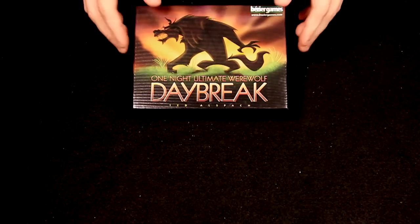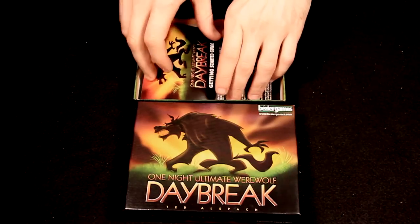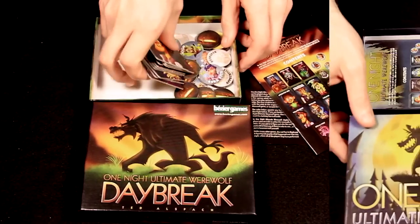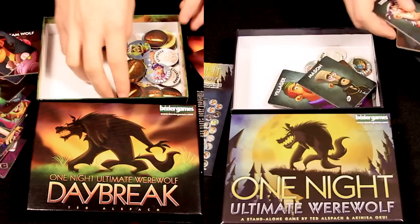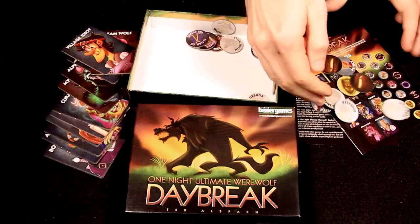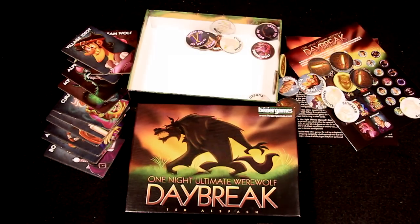One Night Ultimate Werewolf Daybreak is a social deduction game for 3 to 7 players. It can be played both on its own or in conjunction with components found in the original One Night Ultimate Werewolf. This video will explain each of the game's 11 roles. For a basic overview of how to play, see the basic overview video.